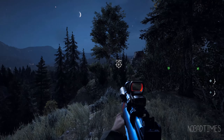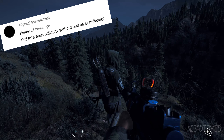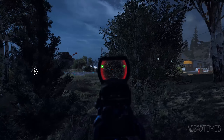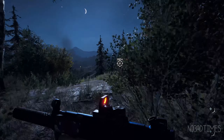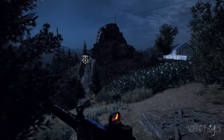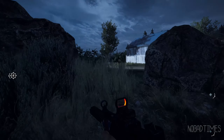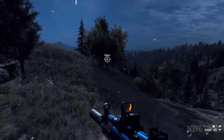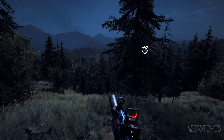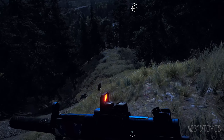Hey, what's going on guys, this is CJ, thank you so much for tuning in. Today we are playing some Far Cry 5 realistic — the one thing I did keep on was the objectives so I know where I'm going. Most things are turned off: no tagging, no reticle, no health bar. I have the ammo indicator on, the crouch indicator is off, and my teammates can't see where they're at.